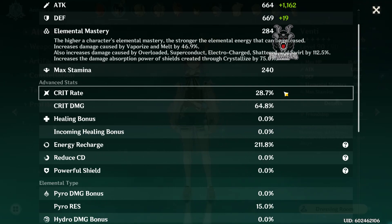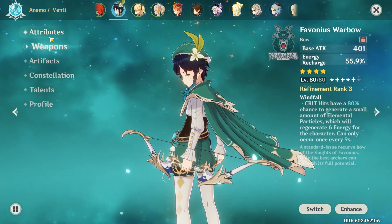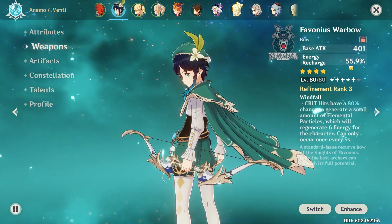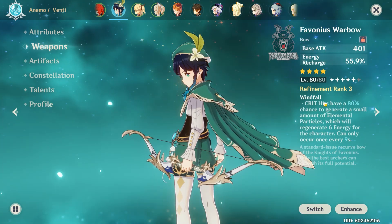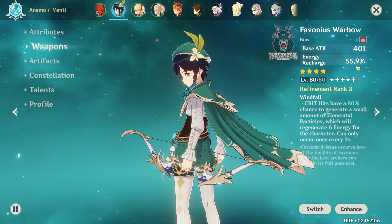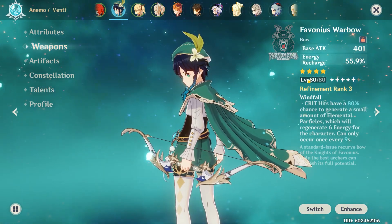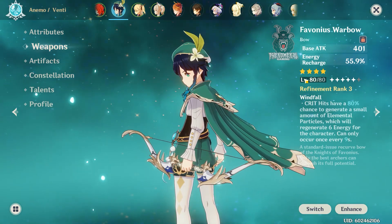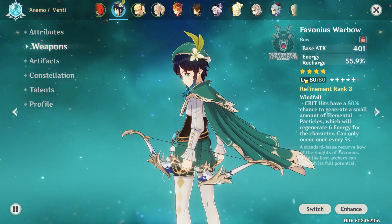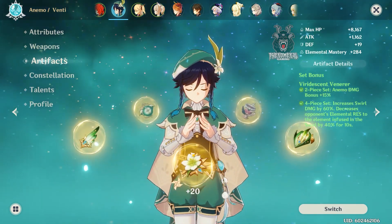The weapon I'm using is the Favonius Warbow, for two reasons: energy recharge to get my ultimate faster, and the crit effect — crit hits have an 80% chance to generate elemental particles for the ultimate. So if I use his elemental skill, the Skyward Sonnet, and don't fully get the particles, I can spam his bow and get the effect off a critical hit.